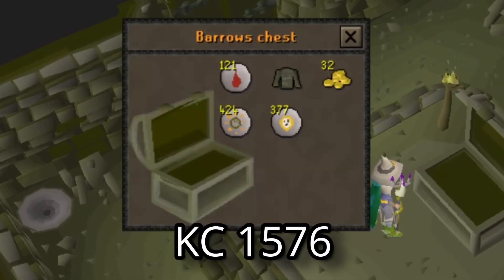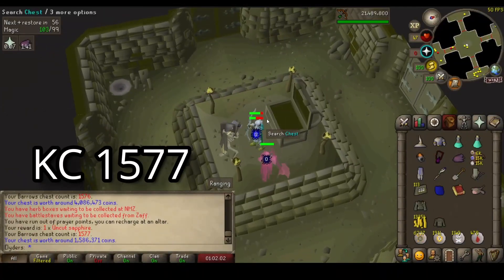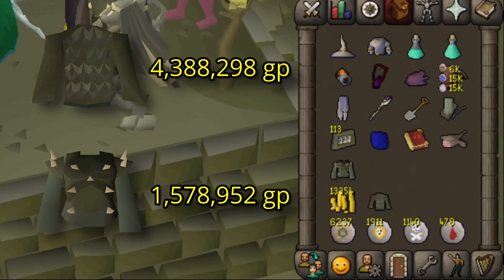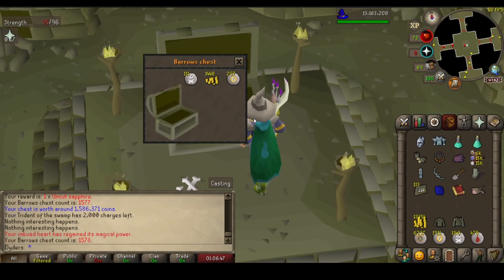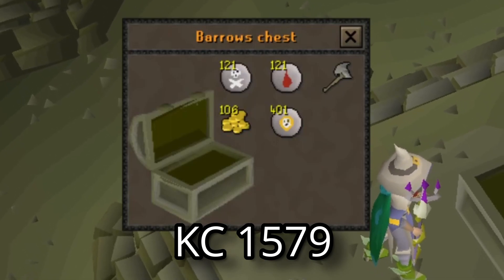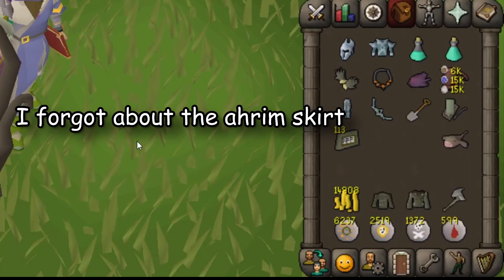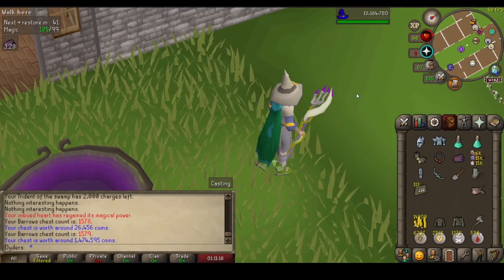An item! The Ahrim's Robetop is the most expensive item you can get from the barrels, and it's always welcome. It looks like we have a back-to-back — we pulled the two most expensive items back-to-back, which is great. We're filming for posterity in case we get the battery back. And of course when I'm not filming, I actually get something — this is the third item in four chests. I'm pretty sure these are the three most expensive items we can get here, so that's pretty lucky.